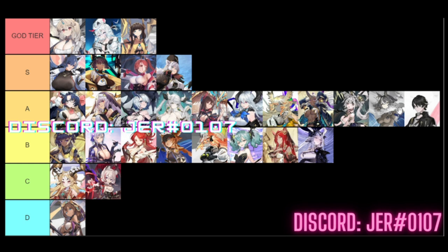Moving to A tier, this is MC — the SSR version of MC. They are an amazing free-to-play unit we get when we start; they are our avatars. Easy to get stars on just by progressing through the story. Their kit has decent damage, occasional stun, a chance for immunity to debuffs, and can invade enemy attacks. MC will require stars to be more effective, but it's good that MC is in A tier.